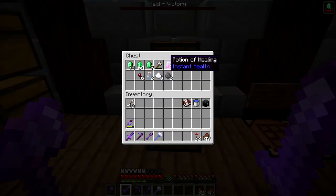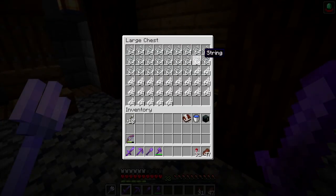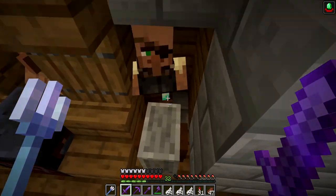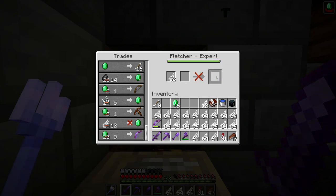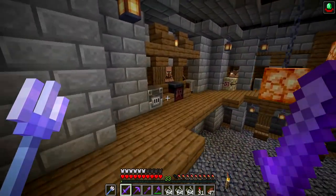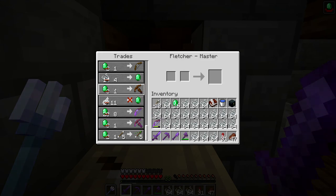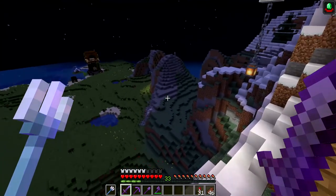I do have quite a bit of emerald - over a stack and a half. I've done a few minor details along the base but it's just personal preference. Now let's get these feathers and trade with the villager. I want him to be master like all these other guys - he's expert so he's almost there. I'll just max him out on feathers. Now we have poison arrows, piercing one, power two - not the best trades but we get quite a few items. Four string for one emerald is great.